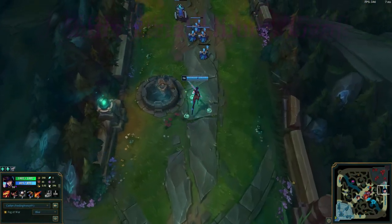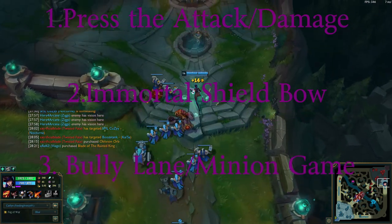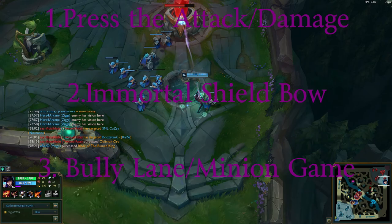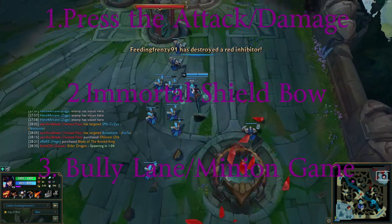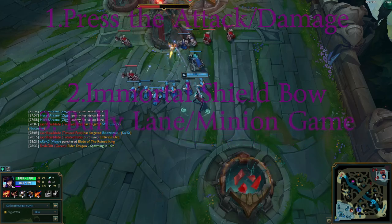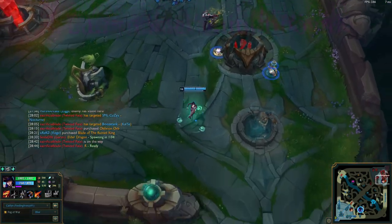Let's summarize. Number one, runes: you really want to go for Press the Attack and damage runes — you want to cause a good amount of damage, especially early on. Two, items: really just Immortal Shieldbow. That's the only one that's truly necessary with her; you can have fun with the others. Three, playstyle: bully lane. You gotta bully them. Sometimes go for kills, sometimes just go for a good amount more minions than your enemy has. But bully lane — that's basically what you gotta do with her.